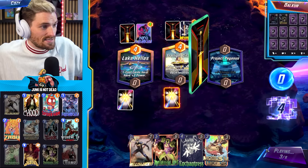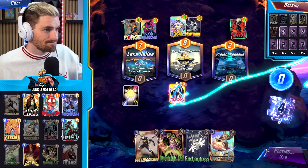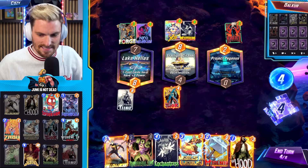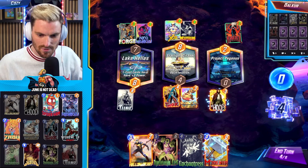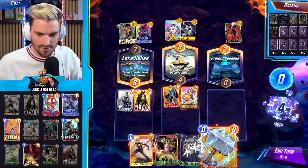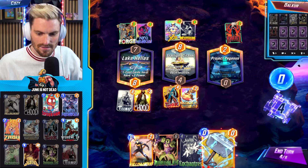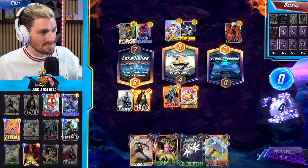I'll snap back at that too — this is definitely advantageous for us. We have two different lanes looking hot, we can play Mobius next turn. He's got the draw and a lot of things going for him but we snap back. There's the Knull — we're shaking in our boots. This is where Enchantress works out. We want to make sure Death doesn't land. We go with Mobius here, play Hood over here. Hang on to Mjolnir outside of being leeched — I like playing that late. We have Werewolf by Night, so a lot of things are working for us.